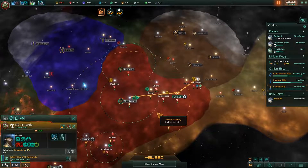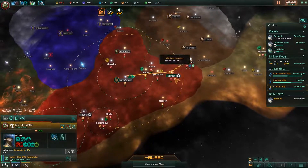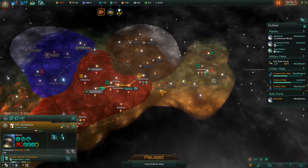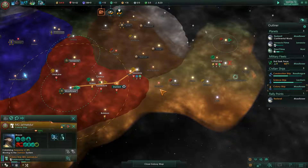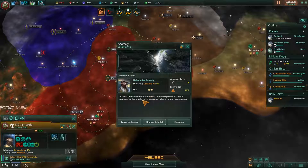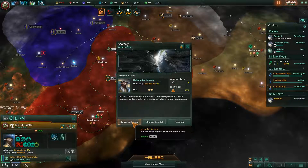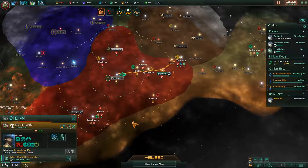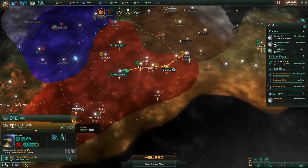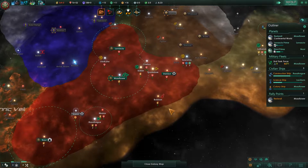We're going to plop this down. No real obvious place to plop it — I could plop it here and get a couple adjacency bonuses, but not much. Here would give me practically zero though. I'm going to go ahead and plop it here. It didn't really cost us any more influence, and we'll get this planet which will push the border on these guys, preventing them from taking systems from me — and maybe we even gain a couple systems out of the deal.